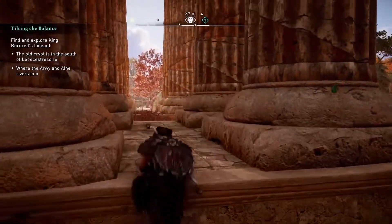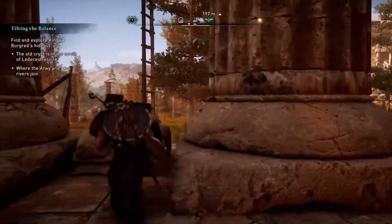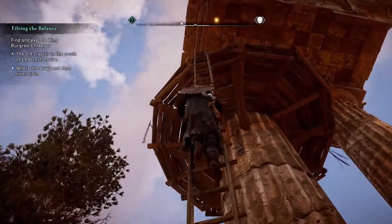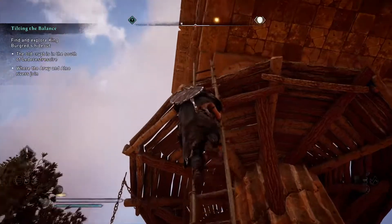Look for the Roman architecture that has giant pillars leading up to a high ruin. It's next to the treasure location that has the shield. Also, there is a Roman artifact located in the spot you need as well.